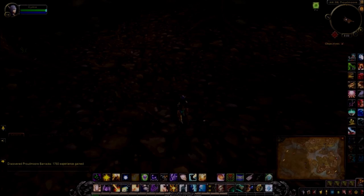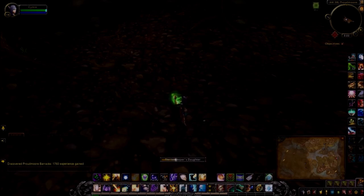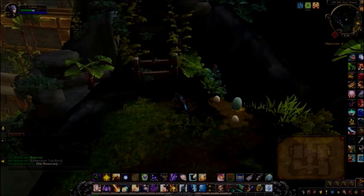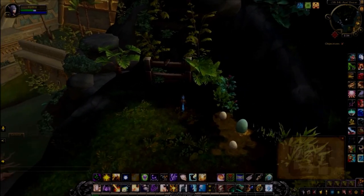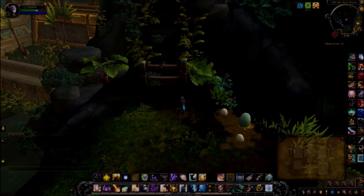Now we're going to head back to Atal Dazar back in Zuldazar, so I'm just going to use my hearth which takes me back to the Great Seal. So the next pebble is actually located at Mount Magumba - I had just looted the treasure nearby. I'm currently actually in the non-instanced version of Atal Dazar, which is the dungeon.